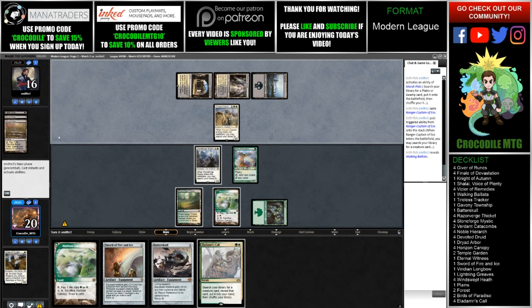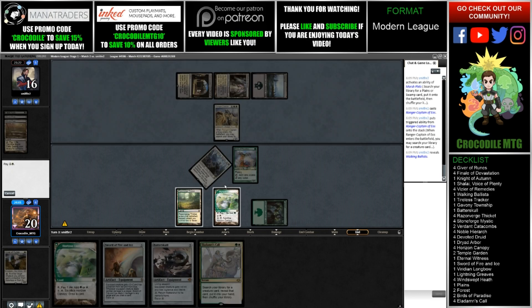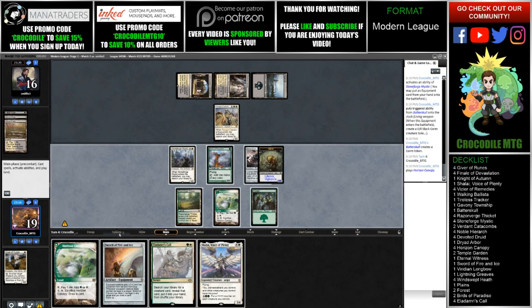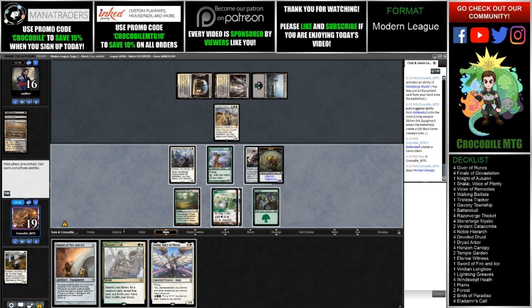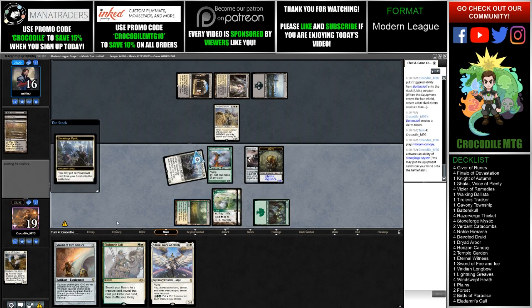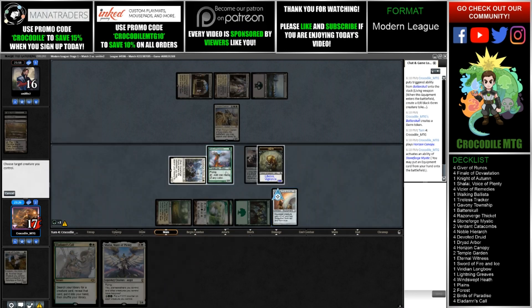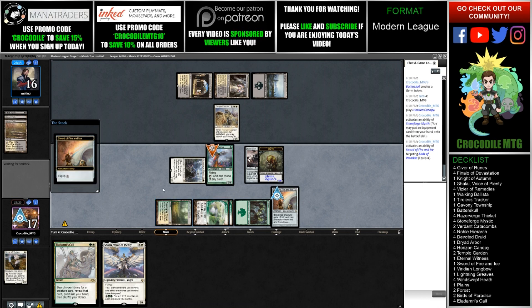Walking Ballista — that's odd. We are going to activate Stoneforge here and put in Batterskull. There is a Shalai as well. Why would they grab Walking Ballista? What is this deck? I'm going to go ahead and put in the Sword of Fire and Ice and equip it to our Birds of Paradise, then swing in — and our opponent just decides to concede.